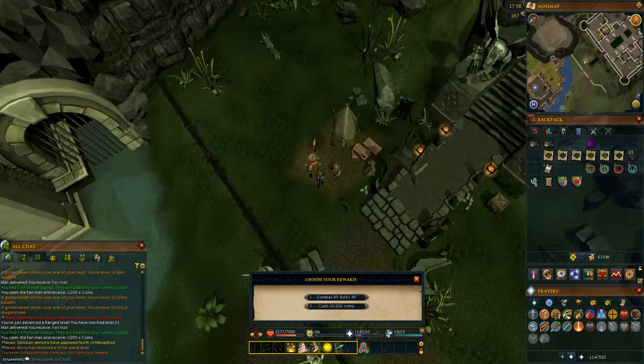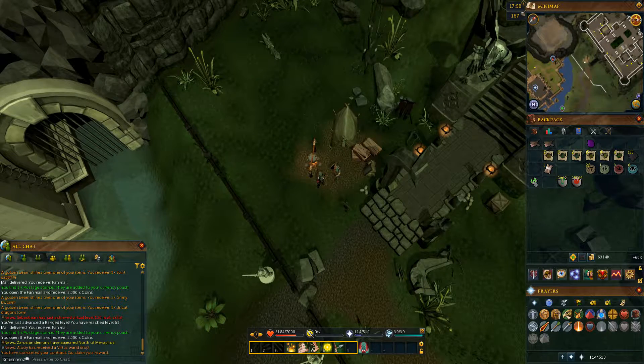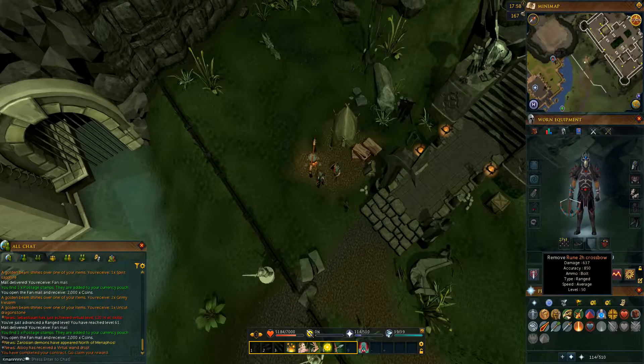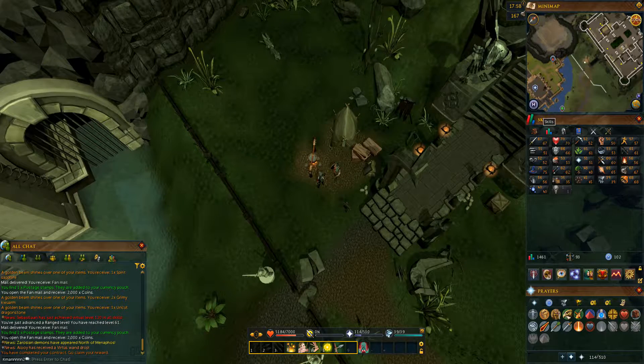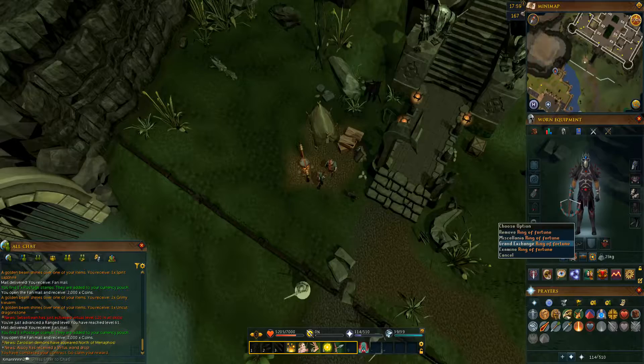I finished up the first contract, so that's a clean 60k gold. I really need a better ranged weapon. I've been using the Rune 2H Crossbow, which has been the best weapon available to me up until this point, but that took way longer than it had any right to. So I'm going to get a new weapon, and hopefully the next contract will go significantly faster.